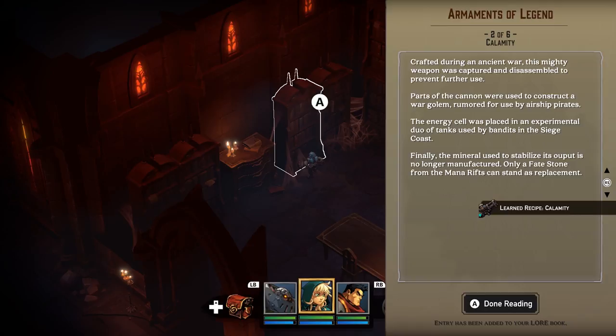Crafted during an ancient war, this mighty weapon was captured and disassembled to prevent further use. Parts of the cannon were used to construct a war golem, rumored for use by airship pirates. The energy cell was placed in experimental tanks used by bandits in the siege coast. Finally, the mineral used to stabilize its output is no longer manufactured — only a fate stone from the mana rifts can stand as a replacement.